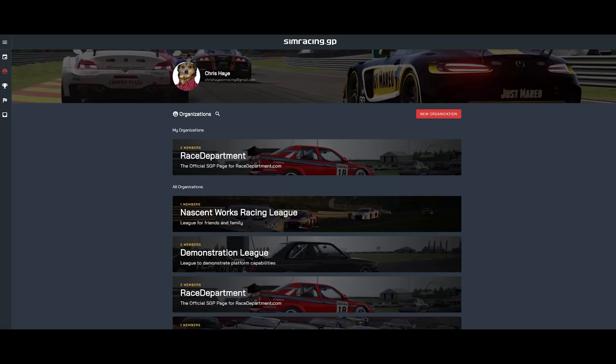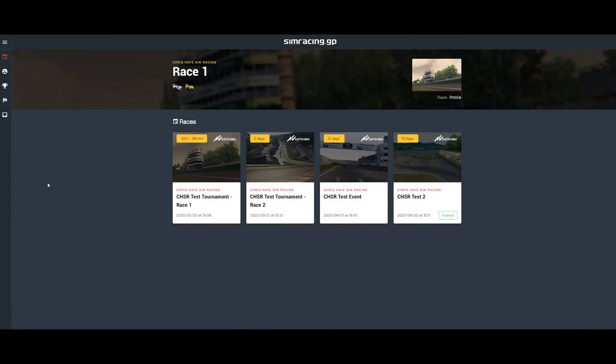The platform also caters for sponsors, providing them with data-driven opportunities for collaboration with clubs, teams and drivers. On top of this, Simracing.gp plan to organise brand challenge events that will allow drivers to participate in races in order to qualify for rewards from the sponsor — for example, a discount code.